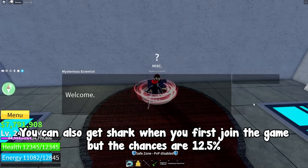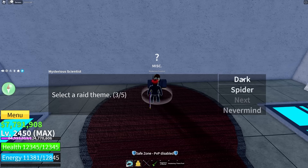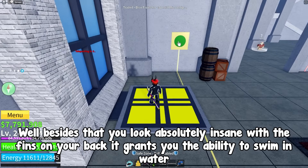You can also get shark when you first join the game but the chances are 12.5%. Now why is it good? Well, besides that you look absolutely insane with the fins on your back, it grants you the ability to swim in water.